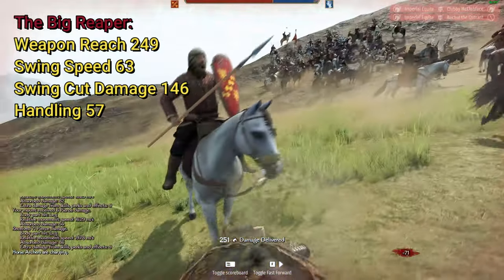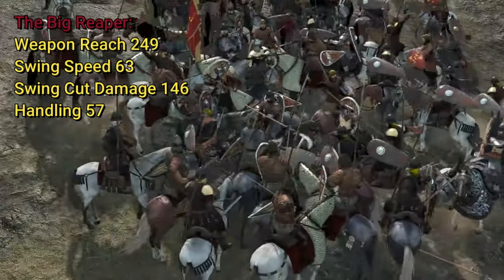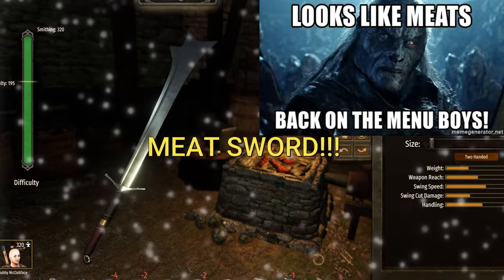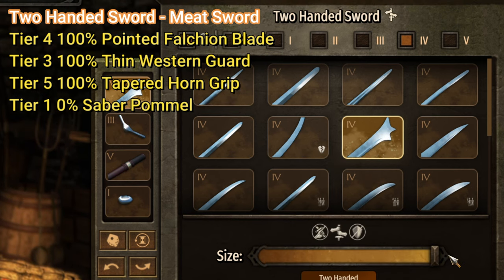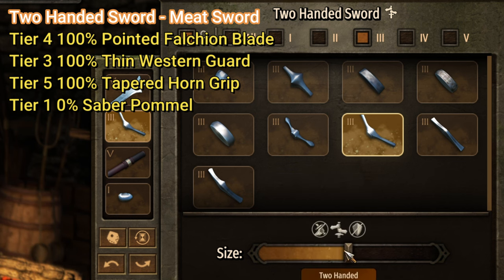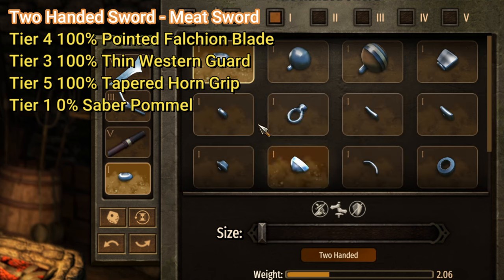However, I will note that when cavalry clashes with cavalry, it can become not so great because the swing speed is less. And then we have the two-handed meat sword — a tier 4 pointed falchion blade at 100%, a tier 3 thin western guard at 100%, a tier 5 tapered horn grip at 100%, and the base pommel at 0%. I found the pommels aren't really that great.